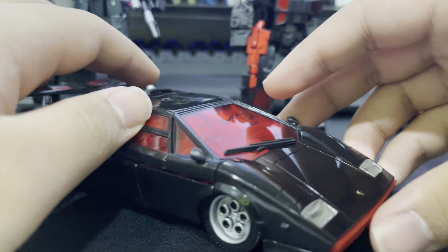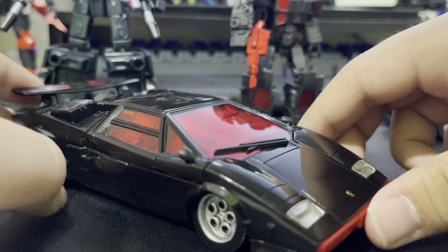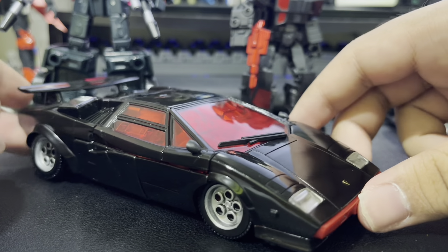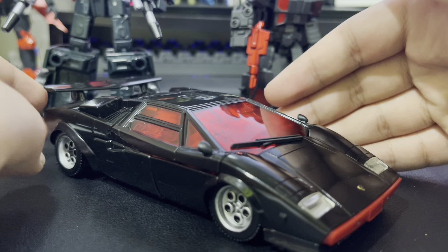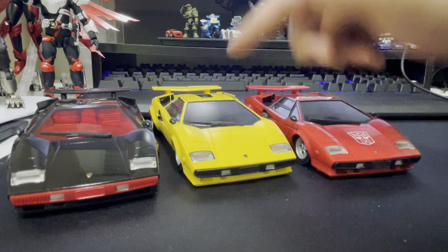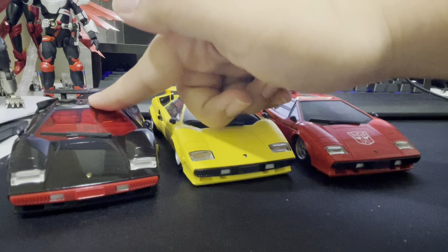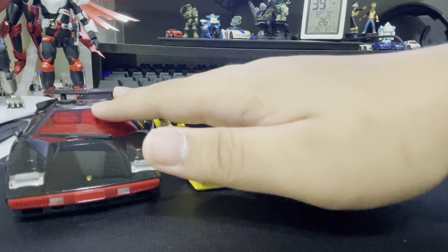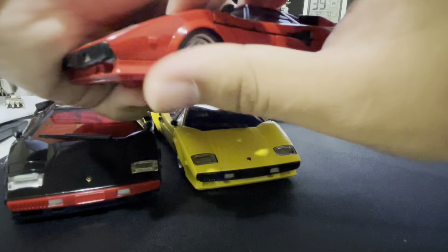The transformation for these two has no changes. But what else would you change? Tiger Tracks is just Sideswipe but yellow, giving me the headcanon that the Autobot equivalent of the Seekers are these guys — and the WFC Siege anime did actually use that idea. To summarize: it's competent. If you like a yellow Countach, this can be for you. But my favorite of the bunch has to be G2 Sideswipe.